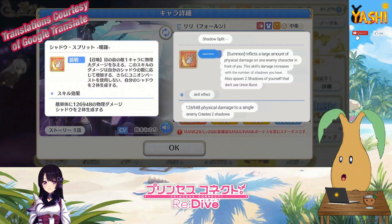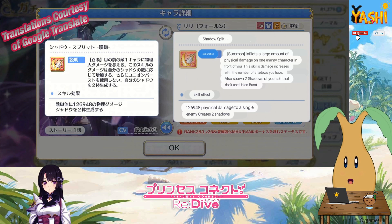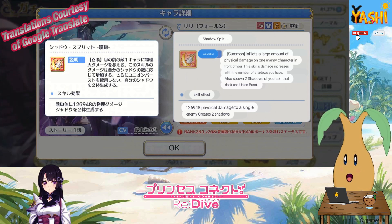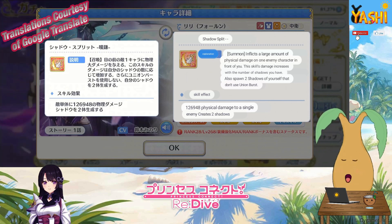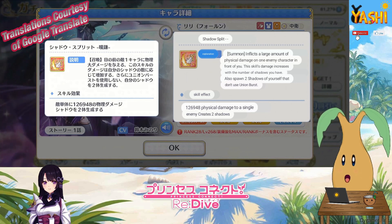If we take a little look at her UB — her UB is called Shadow Split, and it inflicts large physical damage on one enemy in front of you. The skill damage increases with the number of shadows you have, and it spawns two shadows.